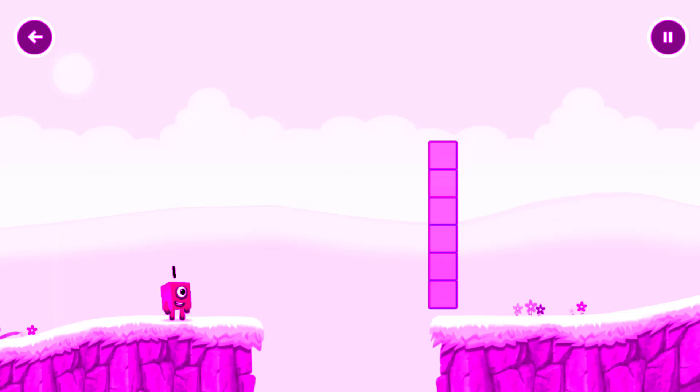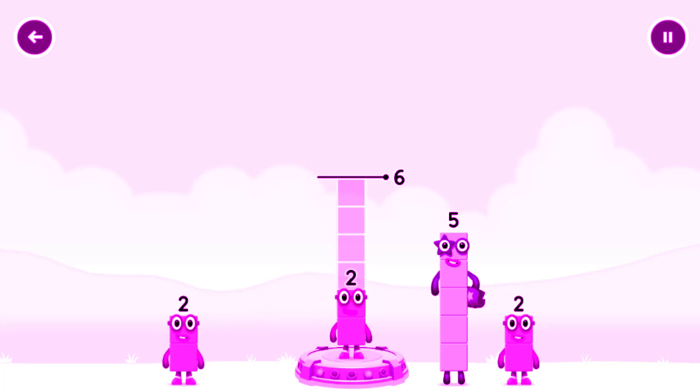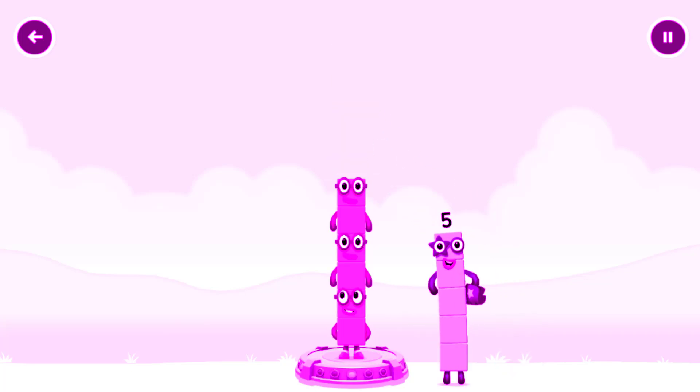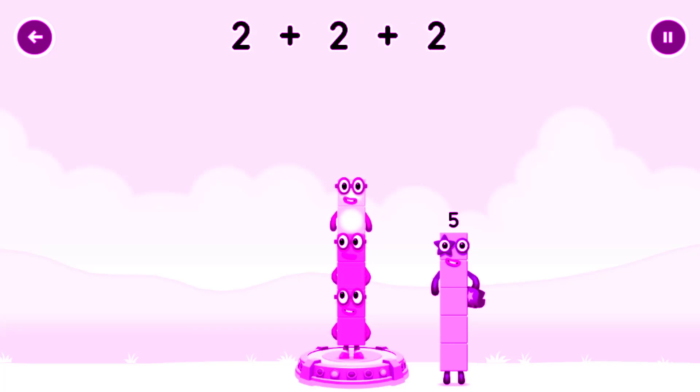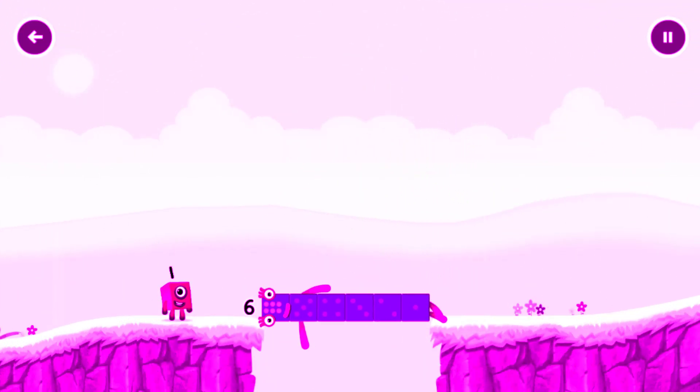Wow wow wow wow! Tap to solve the puzzle — add the number blocks to make 6. 6, 2, 2, 2, 2, 2, 2, 2 — and that's right! 2 plus 2 plus 2 equals 6. 6. Well done.